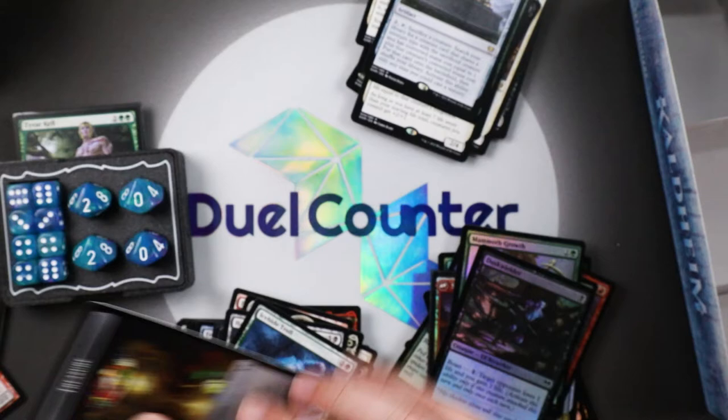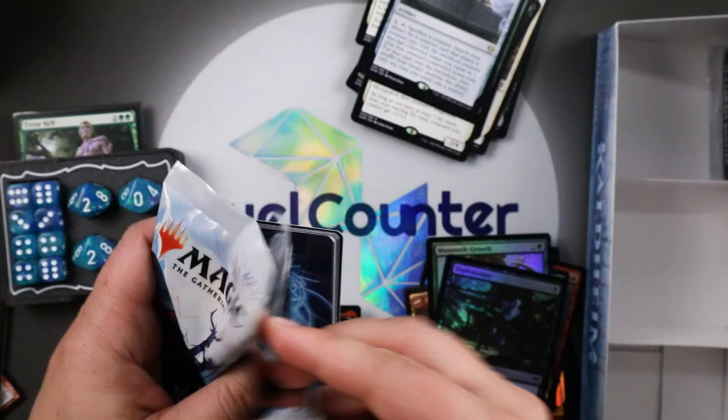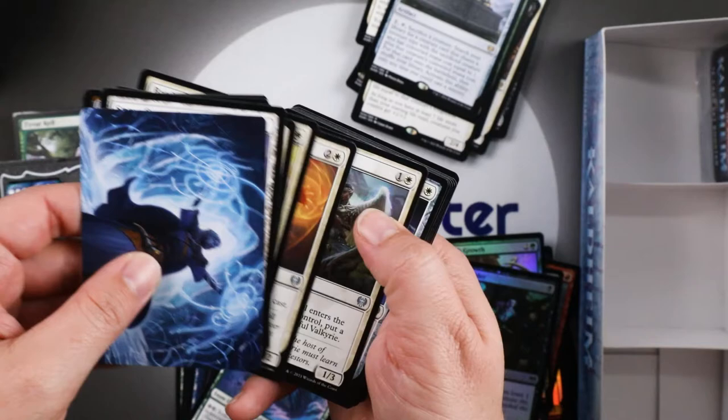Robert, these have been some nice pulls — I hope you are happy. As Kaldheim goes, this is a pretty heavy-hitting box. Fearless Retribution — I think that is such pretty artwork. Frost Augur — saw it coming!